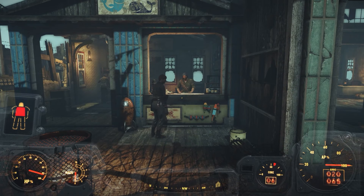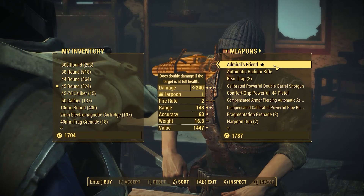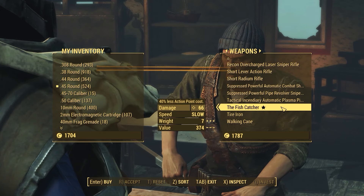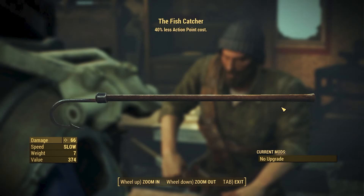After that we can talk to the vendor Alan Lee, and he will be selling 2 unique weapons: the Admiral's Friend and the Fish Catcher. The Admiral's Friend is a harpoon weapon that can do an insane amount of damage due to its high base damage, and the perk on it makes this weapon do double damage if the target has full health. The Fish Catcher isn't nearly as good, but it can be a good addition to your collection, and the perk on this weapon reduces your action point cost by 40%.